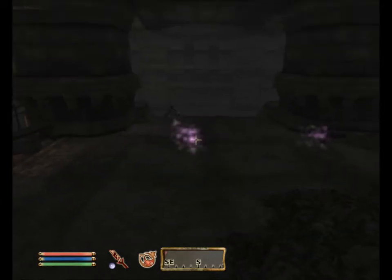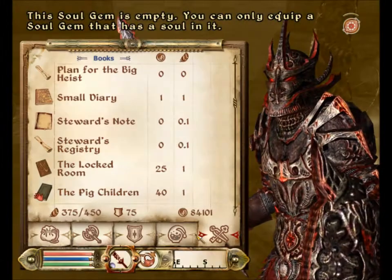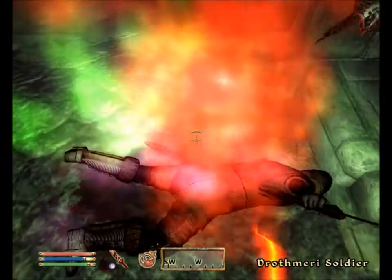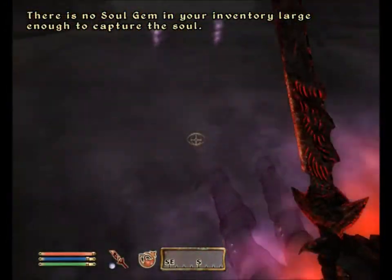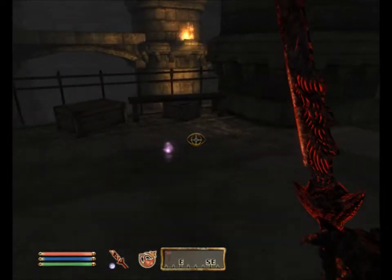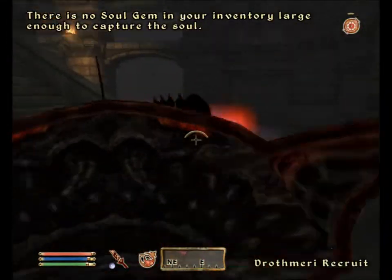I've got ten grand soul gems — I suppose I'd be a fool not to use them, just so I can take these guys out in the blink of an eye. He's just got junk on him. These archers are no doubt going to be difficult. There's another guy down there — let's just charge at them, paralyse them, take them down as quick as I can. That guy's got his sword out now.